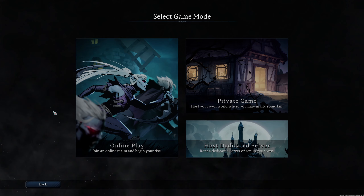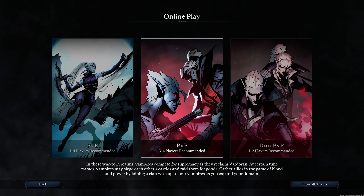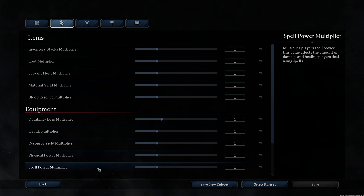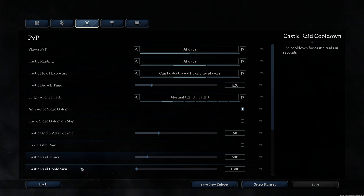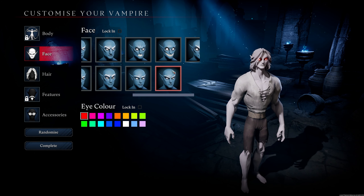When you first load up V Rising, you'll have the option of joining an online server, hosting your own private session for you and your friends, or setting up a dedicated server. The game features PvE and PvP exclusive modes as well as a mixture of both, and these are things you can decide for your own server along with a ton of individual settings for different survival mechanics — be it loot, enemies, or PvP. You can also select one of three difficulty settings, with Brutal being a new difficulty added in 1.0. I was playing on normal and it felt like a pretty good balance — things are difficult but I can reliably overcome them with some practice.